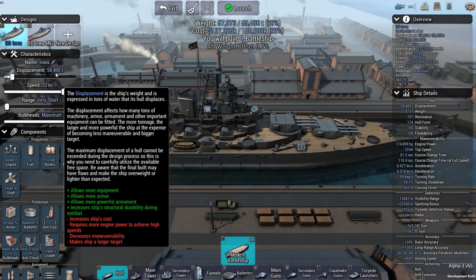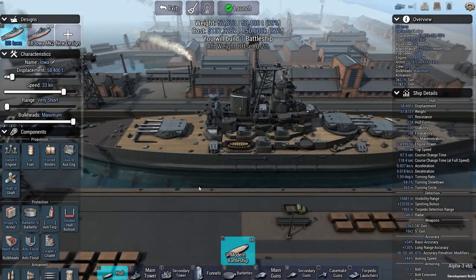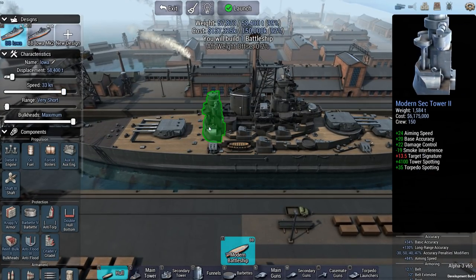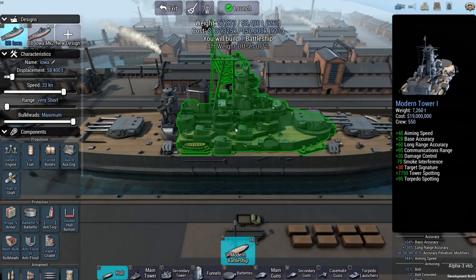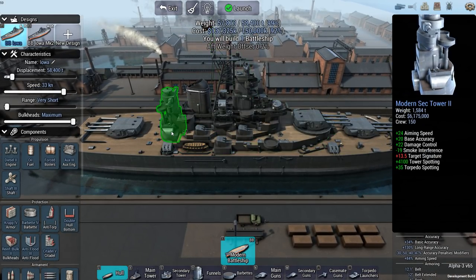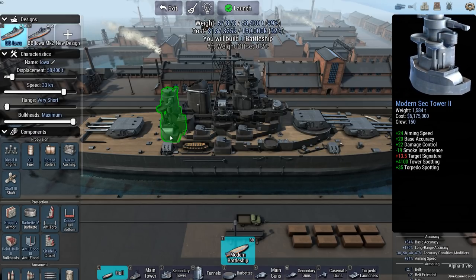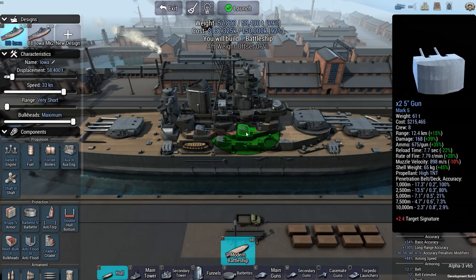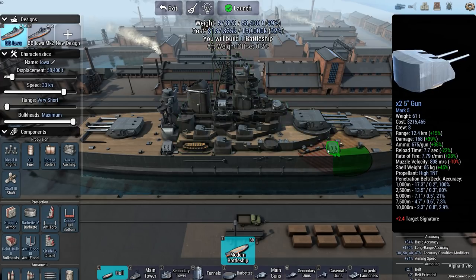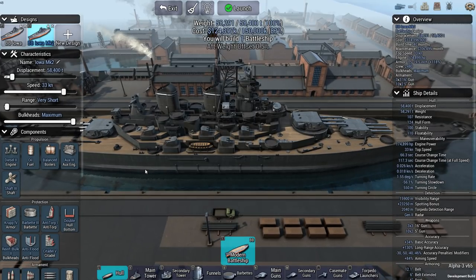The ship has a displacement of 58,400 tons, a speed of 33 knots, in line with the Iowa. It does have a very small secondary tower, and I had to squeeze the secondary 5-inch guns elsewhere because the secondary tower cannot fit any. To keep something resembling the 5 dual 5-inch guns, I had to put them in a different location, which I don't really like. The other version looks better but seems slightly less well defended.